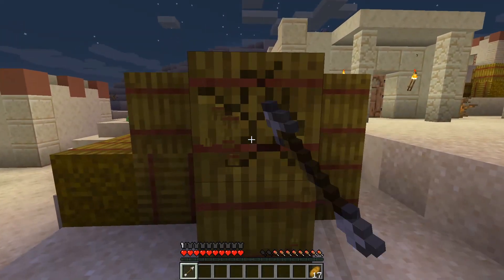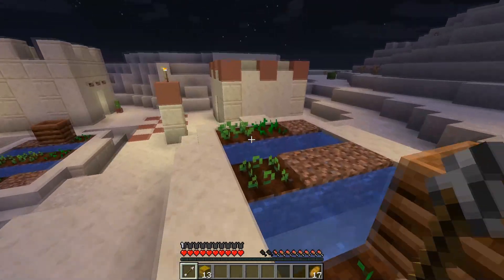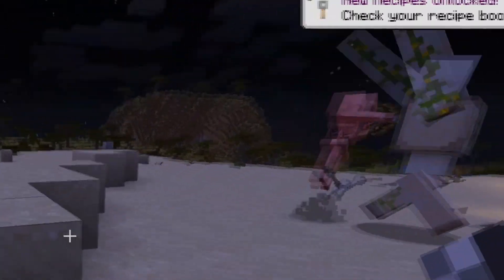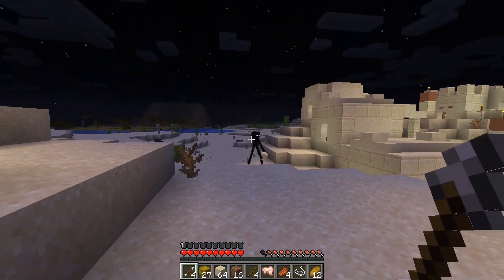I go back to the village to make sure they all starve by also taking their stored food and then destroy whatever is left of their fields. The iron golem helps me by giving me some more arrows and then defends me against the monsters that try to attack me.